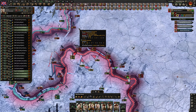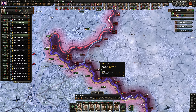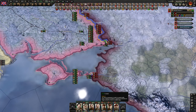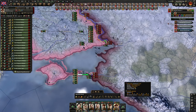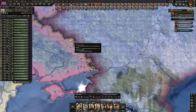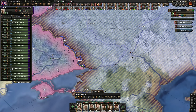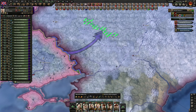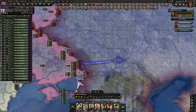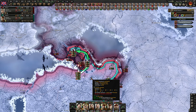I see another possible encirclement here, although we don't have units there. I did not pay attention to Crimea — we got all of Crimea without me even noticing, which is very good. I'd rather push from Kharkov, Rostov, to the area of Voronets and Stalingrad. So let's go for something like this, considering that we do want Rostov. We do need to find a solution for this Leningrad push because we're struggling a lot here.